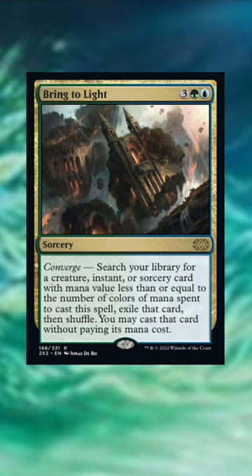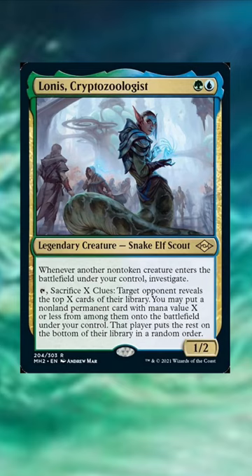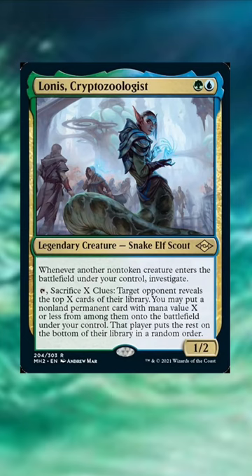Lovestruck Cryptozoologist — this guy will draw you a ton of cards just by playing creatures, and if you don't need the cards, just activate that second ability for free value.